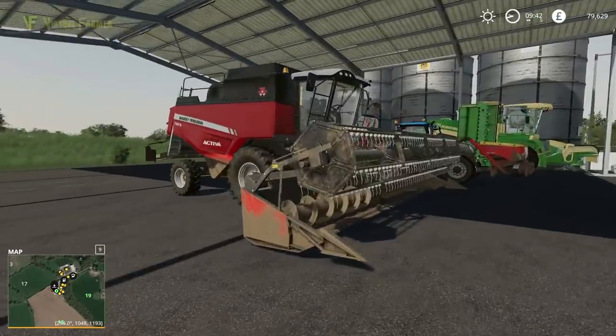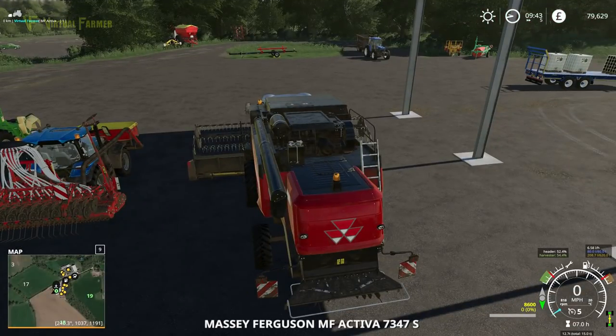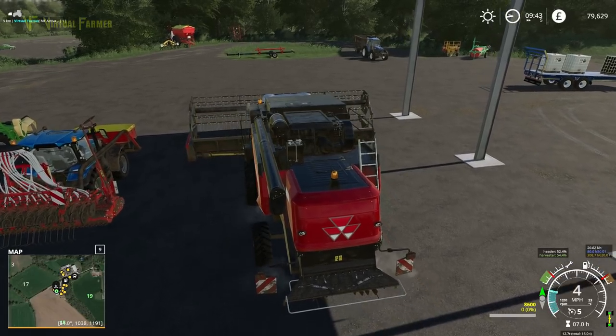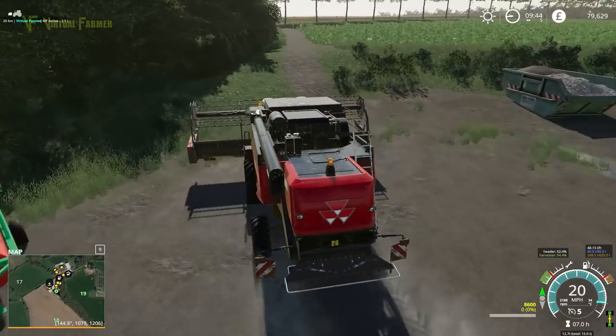We're taking the Massey Ferguson for this. What we're going to do is try out the other remaining courseplay mode. There is a mode called spiral, which I'm hoping is going to give us the mode we need to get it to work. Hopefully we will be in good hands with it.